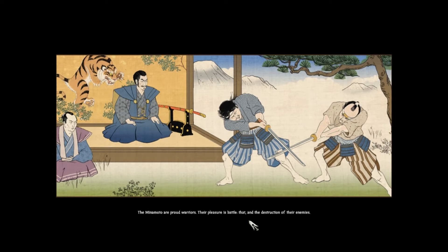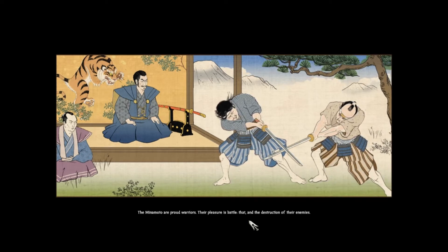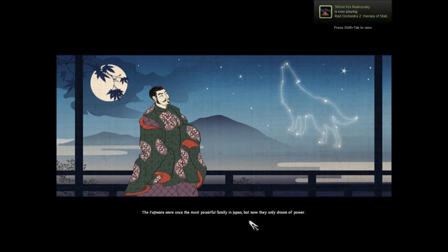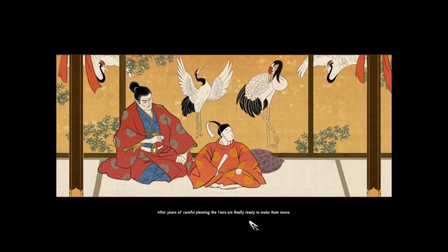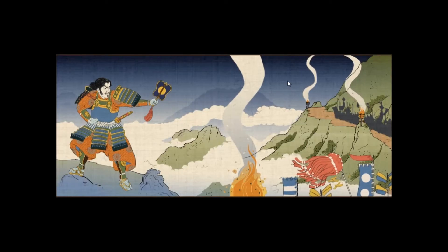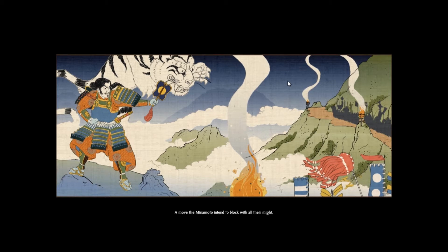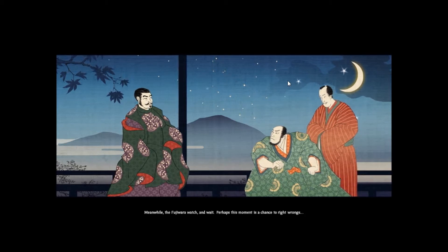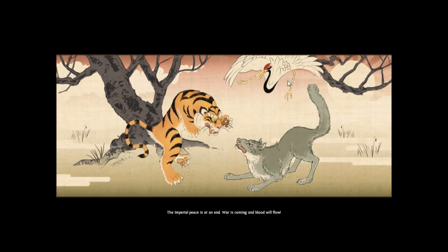The Minamoto are proud warriors - their pleasure is battle and the destruction of their enemies. The Fujiwara were once the most powerful family in Japan, but now they only dream of power. After years of careful planning, the Taira are finally ready to make their move. The Minamoto intend to block with all their might. Meanwhile, the Fujiwara watch and wait. The Imperial Peace is at an end - war is coming, and blood will flow.